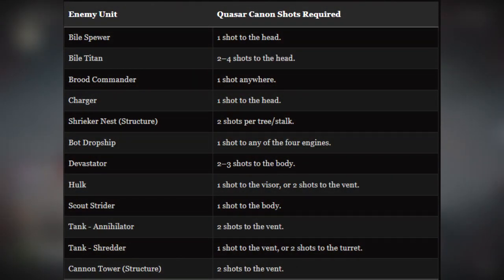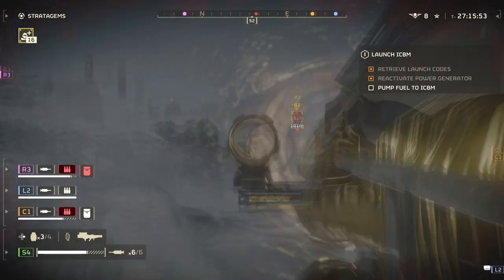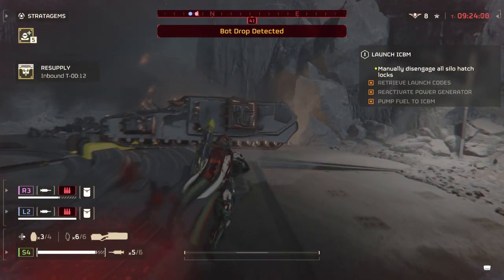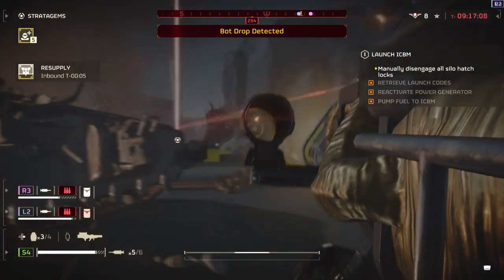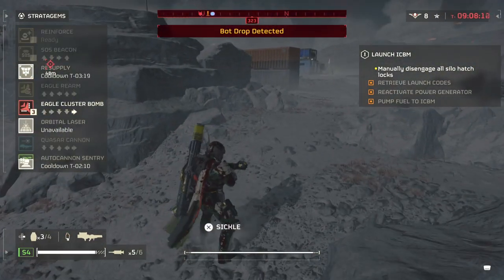On screen you can see what the Quasar Cannon is capable of doing against certain enemy types, and except for the one-shot rear or head hit, it works the same as the EAT would. Everything in the bug faction is quite easy to take down with one to two hits, except for the Bile Titan. Bots are the same, although most heavy units such as the Hulk, Tank, or Cannon Tower require users to aim for the vent system, which can be risky. It can also destroy Automaton fabricators by shooting into the vents, bug nest holes, illegal broadcast towers, jammed doors, and drop ships via the engine.